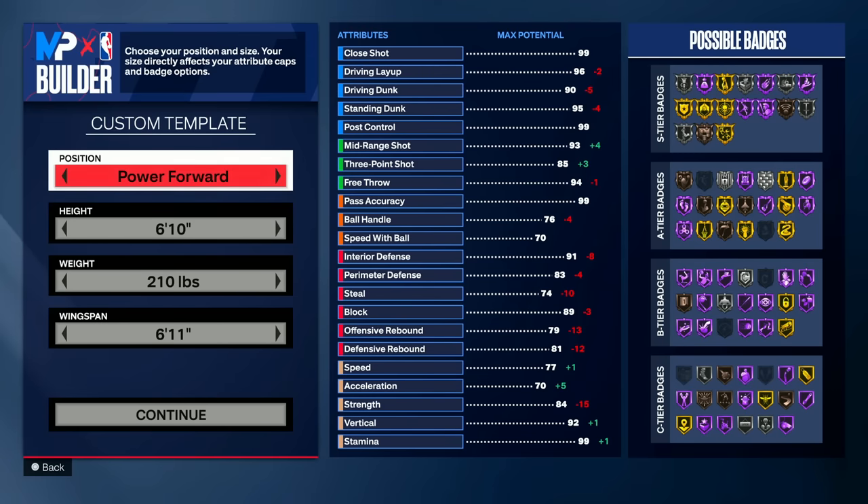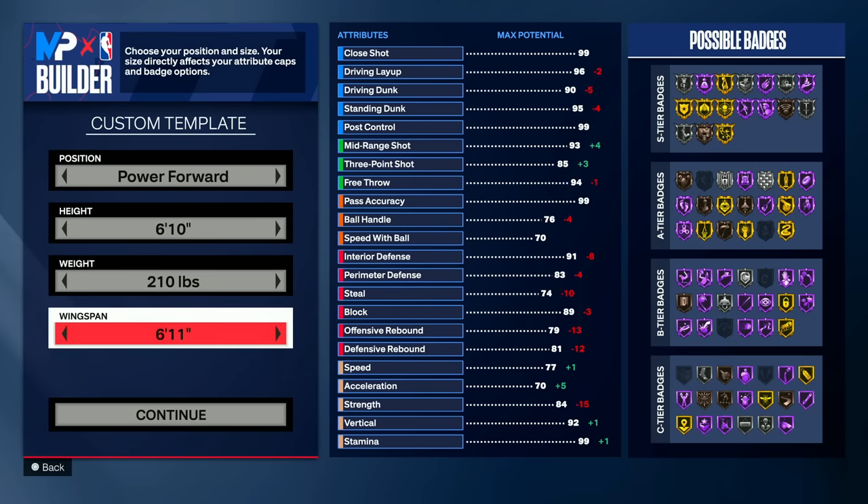We're going with the power forward position, 6'10, 210 pounds. A lot of you are going to say you have a 6'11 wingspan — T-Rex arms. But this is what you gotta do to get a good mid-range and a good 3-point shot. If I go max wingspan, with an 83 mid-range and a 76 3-pointer, even at 7'5 or 7'4, an 87 mid-range and 83 3-pointer — that's just not Kevin Durant. So we go with a 6'11 wingspan, get a good mid-range and 3-point shot, and you still hold your own in the paint and shoot over people with ease.